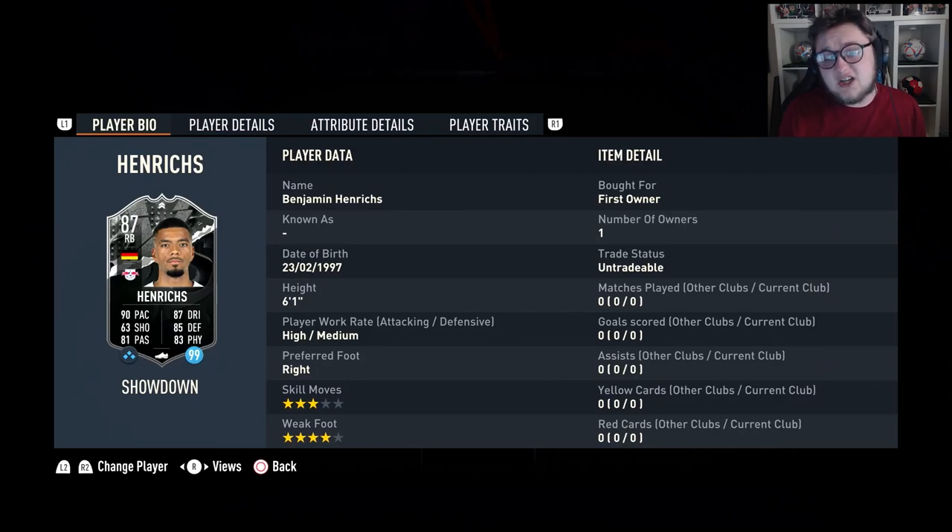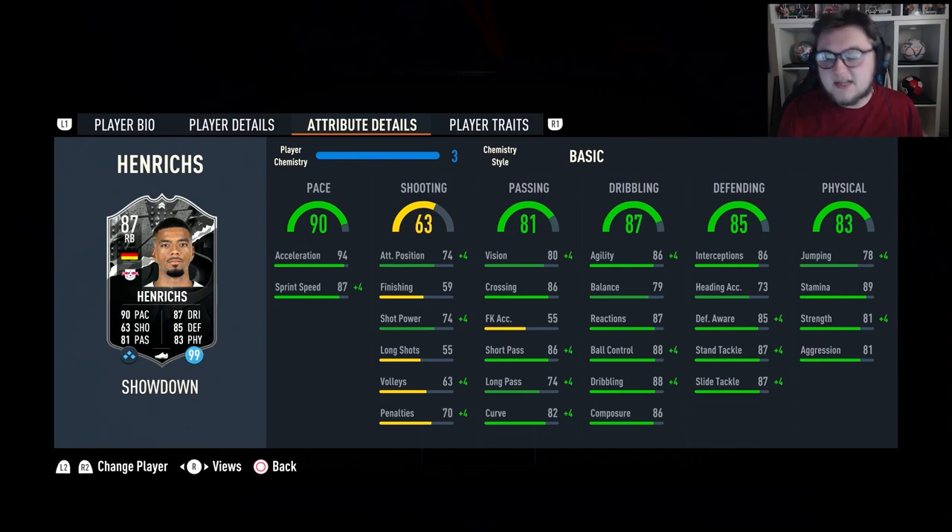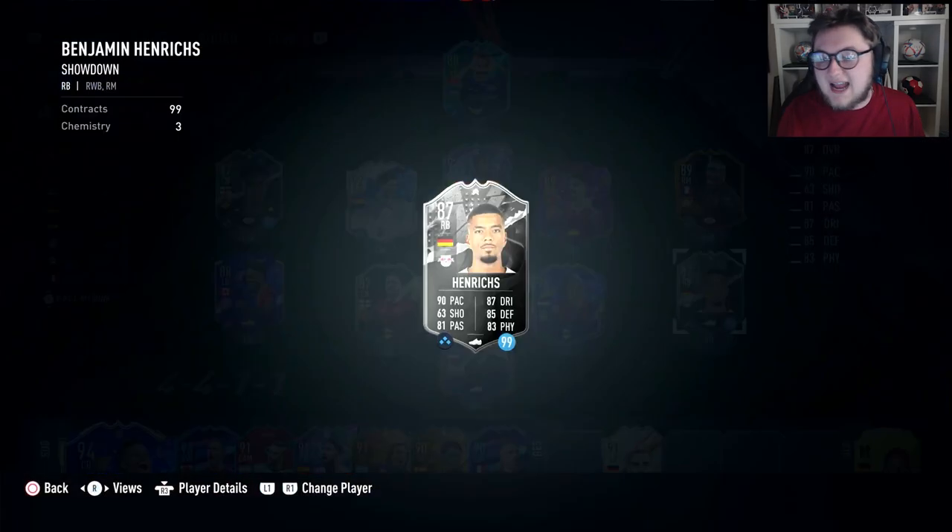As we go to Henricks, this card is 6'1", high/medium, right-footed, 3-star, 4-star. 90 pace and 87 dribbling, 81 shooting, 81 passing, 85 defending and 83 physical. Traits: just injury prone. In terms of alternates, he can play right mid and right wing back. In-game: 94 for acceleration, 87 for sprint speed. Shooting is woeful. Passing is okay with 80 vision, 86 crossing and 86 short pass with 74 long pass. 86 agility and 79 balance. His dribbling is crazy though - 87 reactions, 88 for ball control and dribbling and 86 composure. Defensively very solid with 86 interceptions, 85 defensive awareness and 87 stand tackle. Jumping is a little bit low at 78. Good stamina at 89, 81 for aggression and strength.